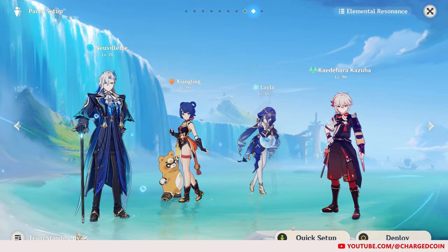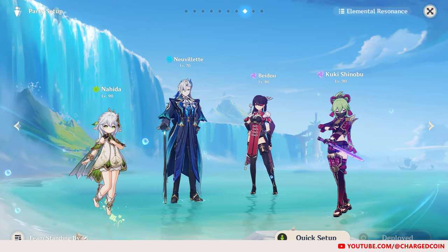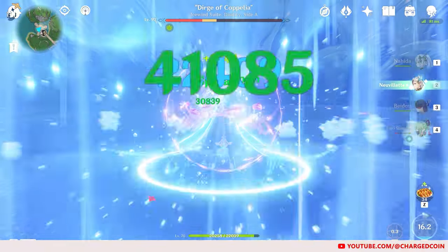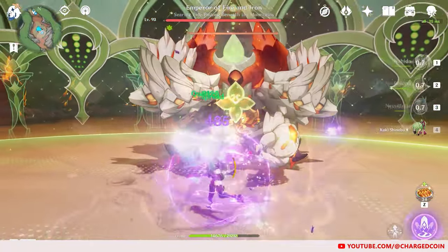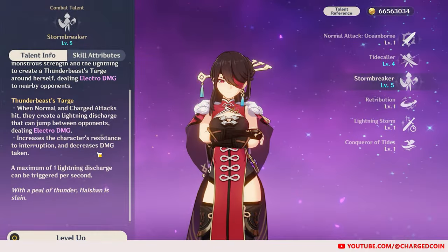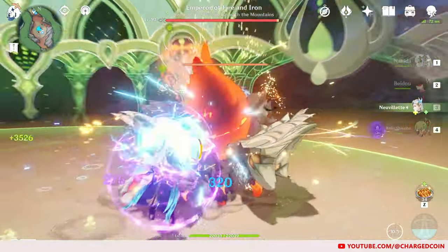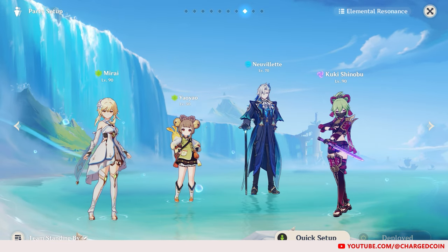You can also swap out Zhongli for another shielder like Layla if you so desire. If you don't want so many reactions, a Hyperbloom team with Nahida, Neuvillette, Beidou, and Kokomi will work well too. Hyperbloom is already strong, but with Neuvillette's strong Hydro damage, enemies get downed even quicker. Nahida will apply Dendro, Beidou will use her Burst, Kokomi will use her skill for Hydro application, and Neuvillette will trigger Blooms and drive Hyperbloom. Beidou's Burst provides resistance to interruption and applies Electro for charged attacks. Just build her with Elemental Mastery and you'll see Neuvillette doing long-distance Hyperbloom. If you don't have Nahida or Beidou, Dendro Traveler, Collei, Yaoyao, or Baizhu will work. Baizhu also works really well to shield, heal, and reapply Dendro for the team.